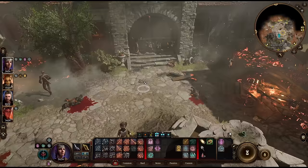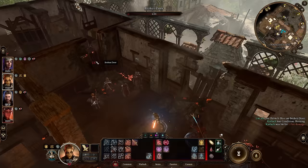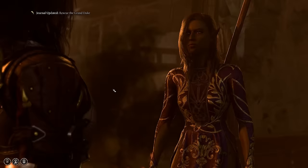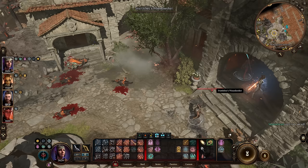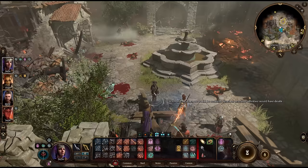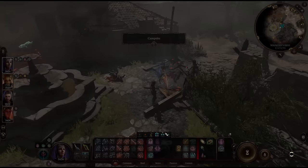Don't grab the sword yet or you'll get caught red-handed. Instead, simply rescue Floric as usual, choose a reward, and wait for everyone to leave. Then grab the sword off the ground and no one is the wiser. Take note that once you enter this area, even just sending the party to camp will advance time at Waukeen's Rest, causing most NPCs to leave and take their swords with them.